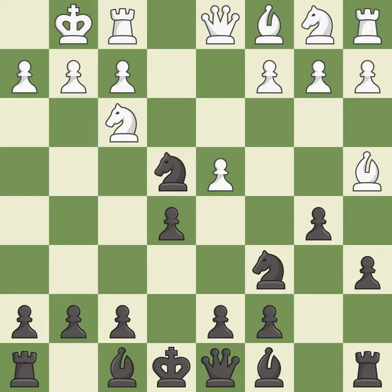b5 takes space on the queenside and forces white's light-squared bishop to b3. Bb3 retreats the bishop to a more active square. d5 takes space in the center, protects the knight on e4, and allows the light-squared bishop to develop.